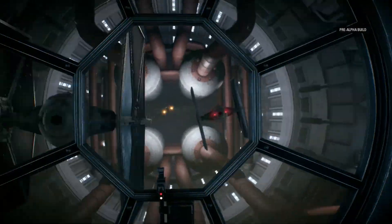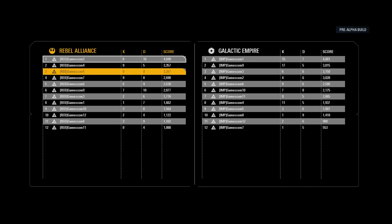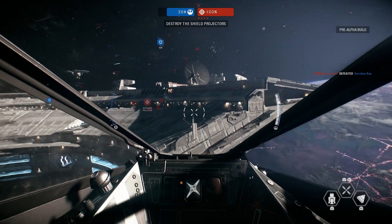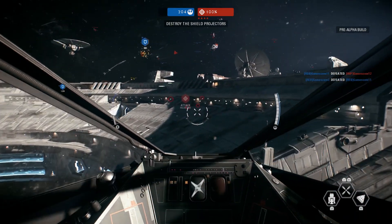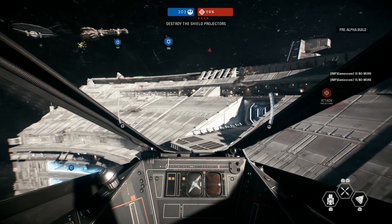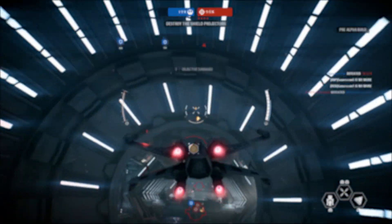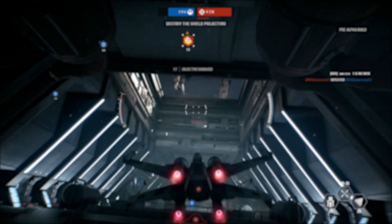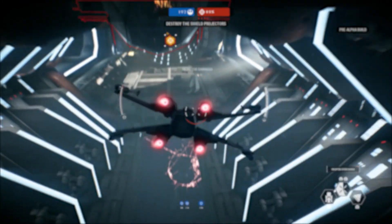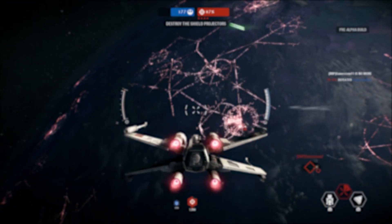Ian, that is Battlefront 2 in space for real this time. That looked pretty exciting - I really enjoyed it. The amount of space you have to work in was really cool. When someone was on your tail you could just go in any direction and try to evade. There were parts where it looked like I was watching an action scene in a Star Wars movie. I'm talking about the bits where you didn't fly headfirst into every other ship. If you enjoyed this video, let us know. There'll be more stuff from Gamescom - we're at Gamescom, Ian, get your head in the game. Bye.